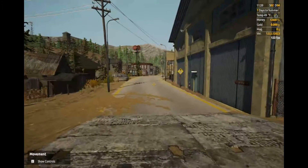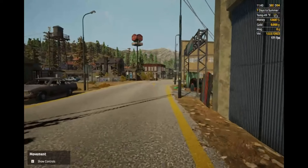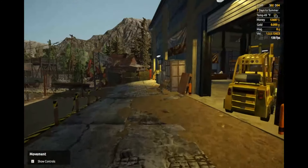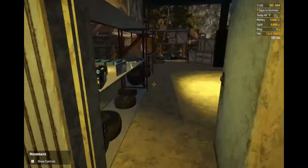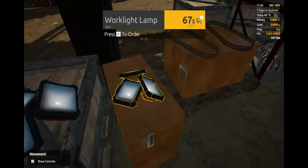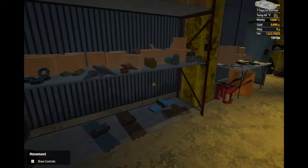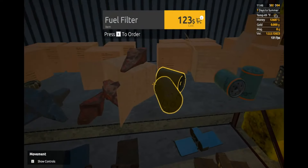Which isn't bad — not bad at all. It tells you where everything is — cool. We need a fuel spare parts fuel filter. Fuel filter for our truck. Let's look through the parts — force engine, electric engine parts — fuel filter, fuel filter, okay.